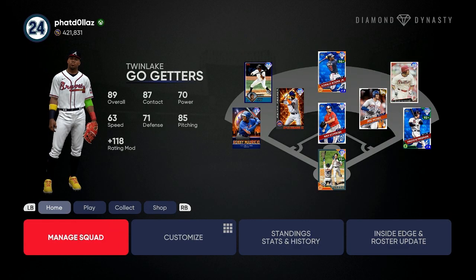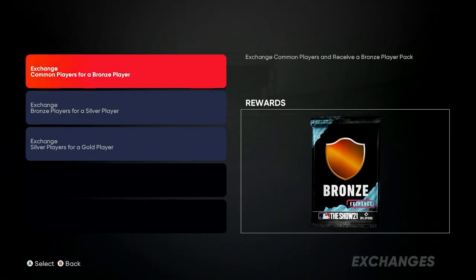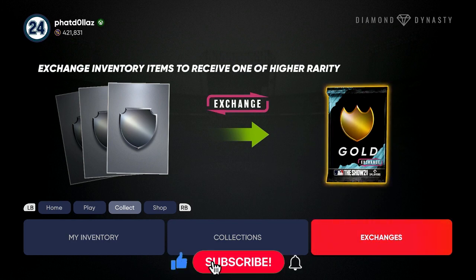421,831 stubs at the top — that came from my prediction video and the exchange method. If you're not subscribed to the channel you won't get the best tips right away. I told y'all what cards to go after: Nick Castellanos and Vladimir Guerrero both had big upgrades, so I was able to stack up on at least six cards each and make an easy 45 to 60K stubs. You've got to pay attention and stay locked in.